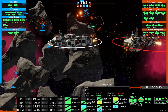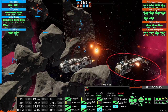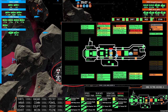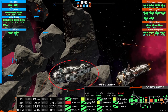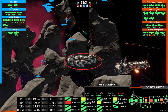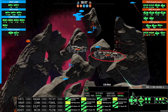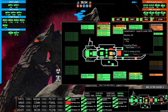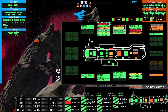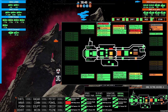The missiles are weaving — they're going to go straight through this point defense and slam in. Not dealing a whole lot of damage, which is interesting. I wouldn't have expected five S3Hs to do so little damage.